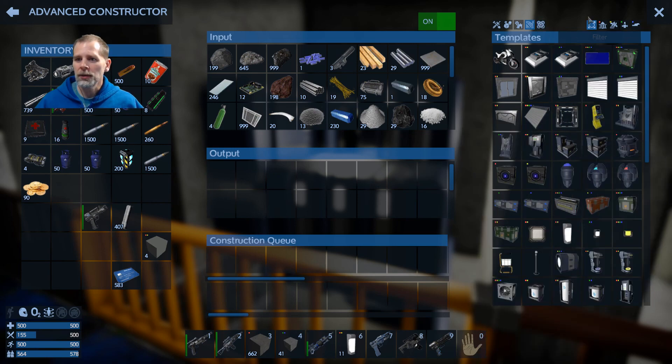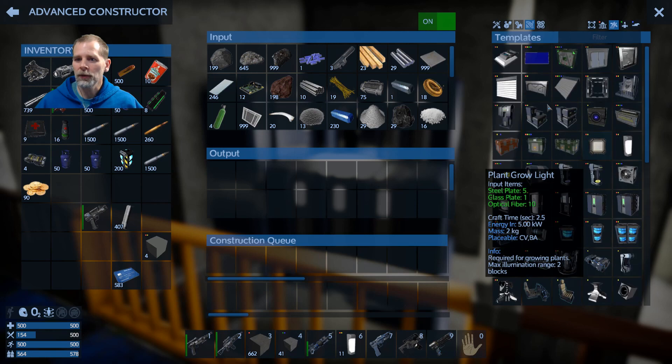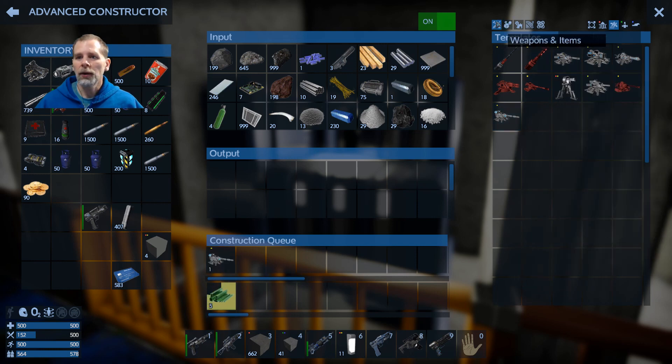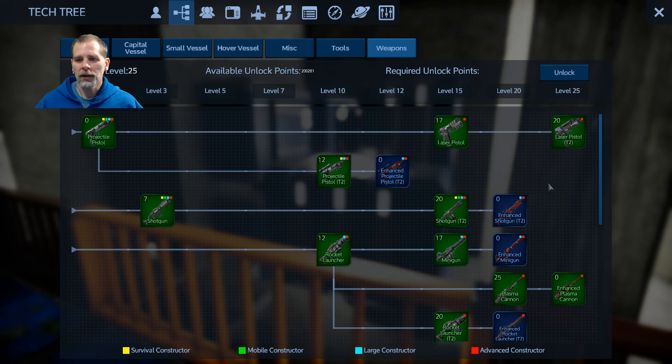I need to craft a couple more things. For the capital vessel I want to do a drill turret. The other thing I wanted to show you guys in here was, if we go into our tech tree, they have now added a couple things.